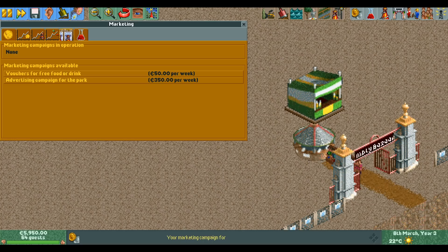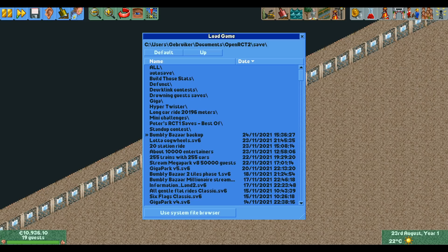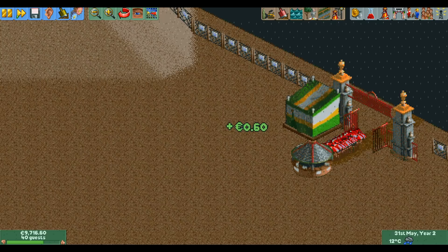The only thing we have to do is renew the ads whenever they run out. If we max out the loan, we have enough money to keep the ads going for over three years, which is usually long enough to get rain at least once. If we're unlucky and don't get rain within that time, we simply reload the backup and try again.